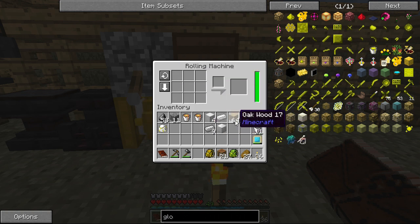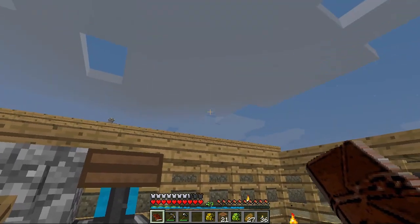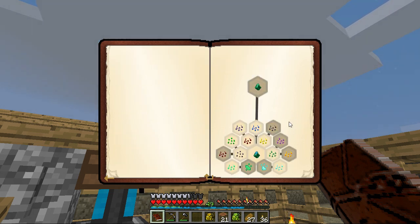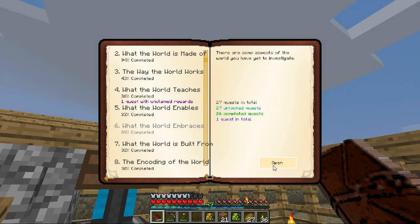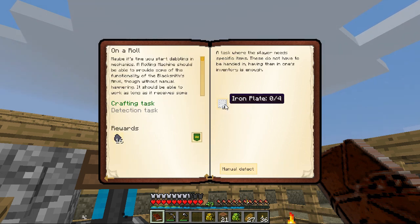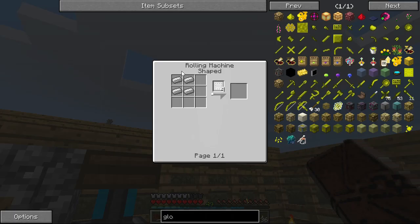If we go look at our quest for this, I've got to remember where it is. So we need to build four iron plates. As you can see, it's got the crafting recipe but it's wrong. When you're recording it's really easy to miss stuff - obvious stuff too.